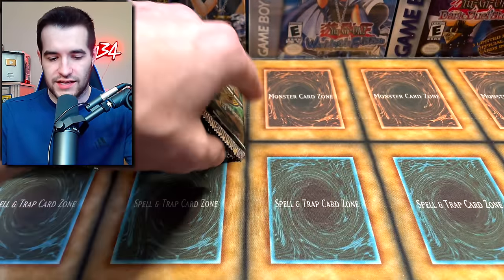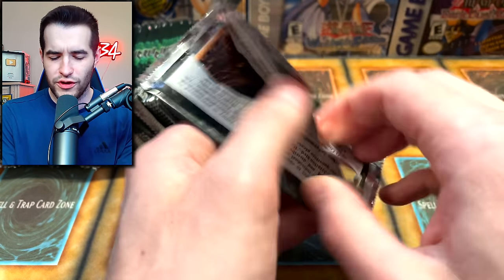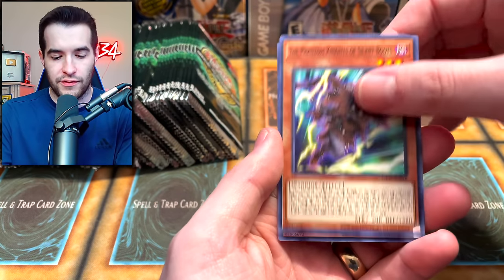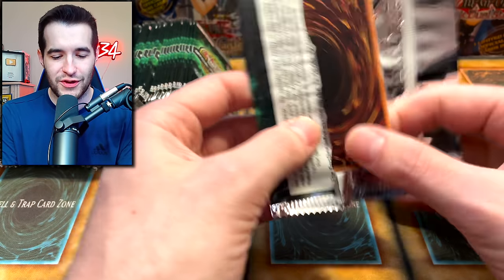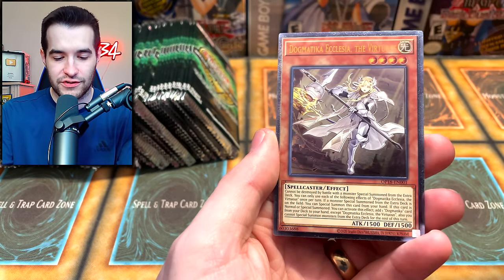Ghostric Angel. We got an Insector Pika Felina — I still don't understand why that's in here when they just printed it as a super, really weird to me. Dasher, another nice one, we'll take that. So basically they reprinted Dasher, Celestial, and Fusion Destiny, but no Destroyer Phoenix Forza. So you get the whole engine but you don't get the actual payoff — you still got to pay a lot of money for that one. Celestial is a common.